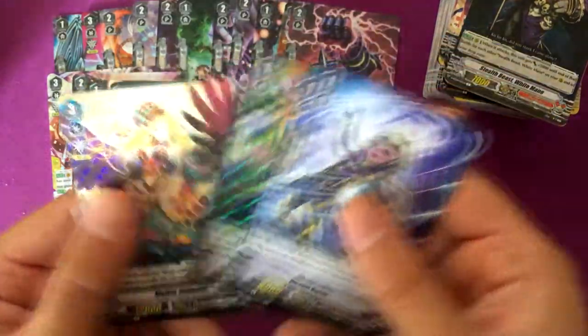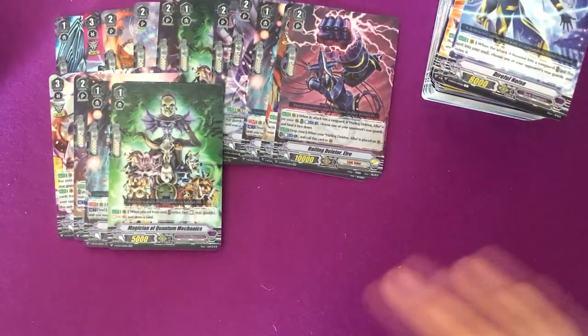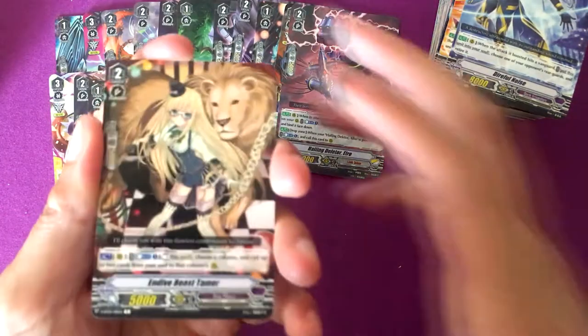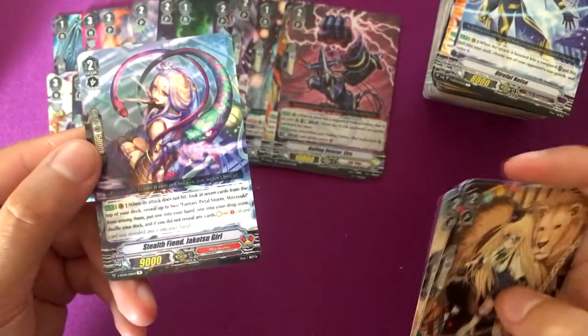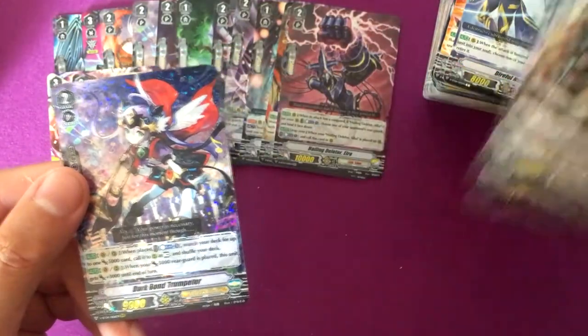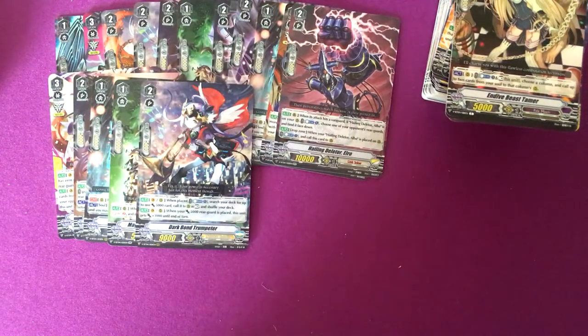Stealth Fiend Rainy Madam, Invisible Songster, Stealth Fiend Rainy Madam, Invisible Songster again. Stealth Fiend Jocose Girl and another Darkbond Trumpeter, which is alright — calls out 500 power cards, so there's a good chunk of them.